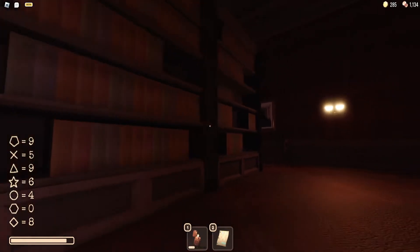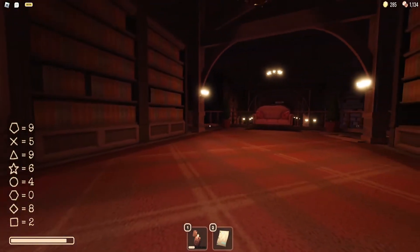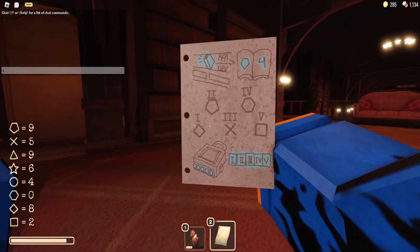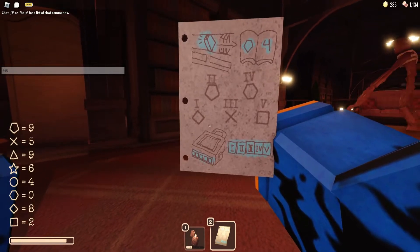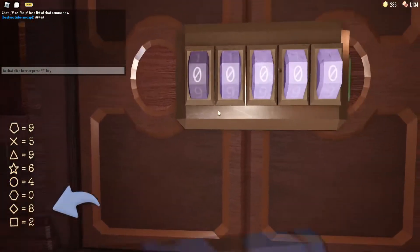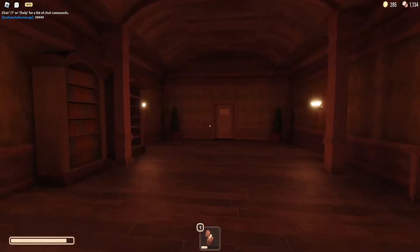It looked like he was about to fall over. Alright, there we go — should have all of them. What we have is: eight, nine, five, zero, two. It's tagged, of course. Let's see if my memory doesn't fail me: eight, nine, five, zero, two. There you go — let me in! Get out of here, boy. That's right.